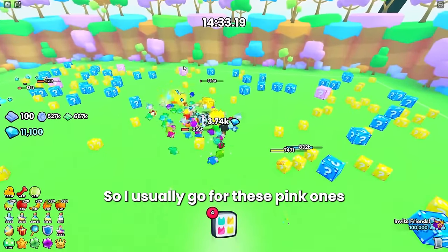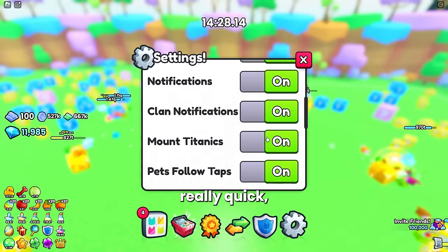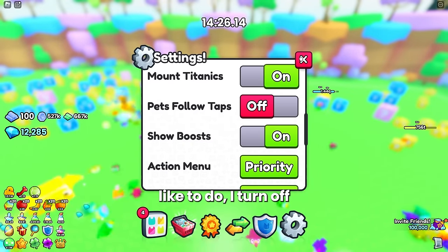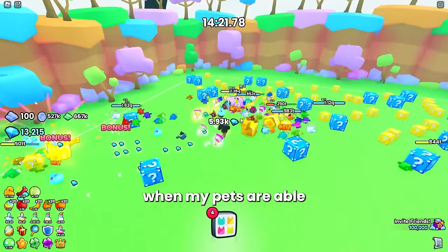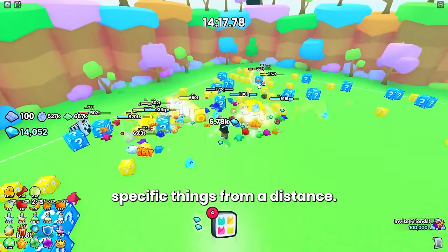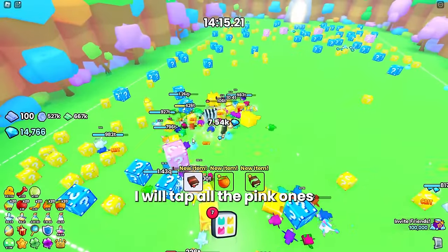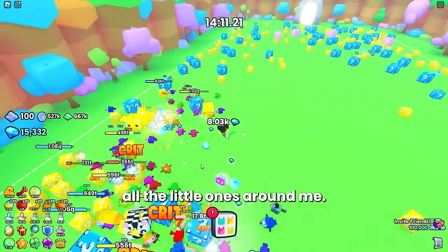I usually go for the pink ones because they give you 100 points. One thing I like to do: I turn off pets follow taps because I feel like I grind better when my pets freely walk around, and I can tap specific things from a distance. I'll tap all the pink ones while my pets go ahead and destroy all the small ones around me.